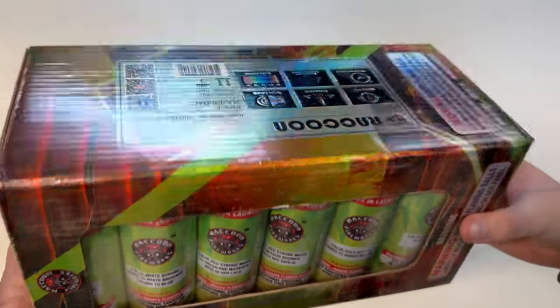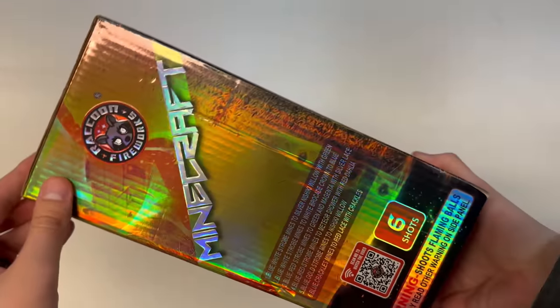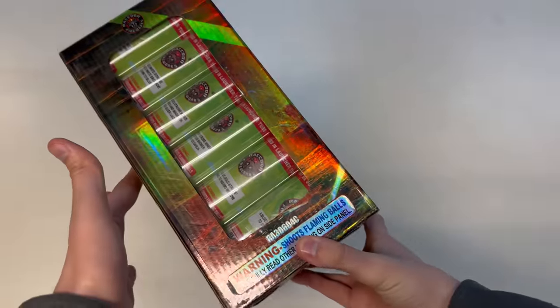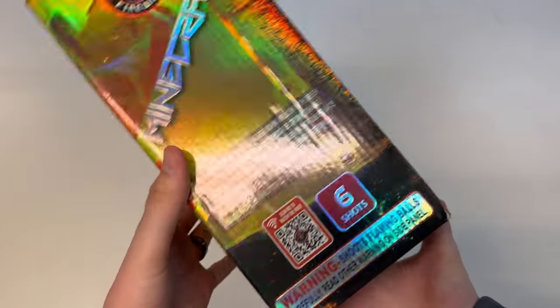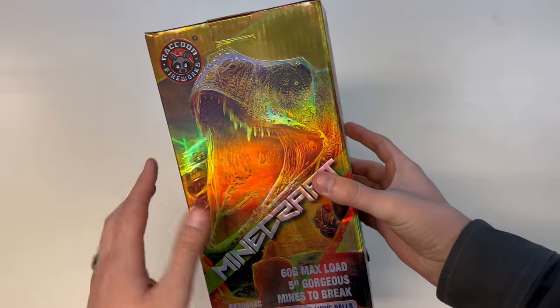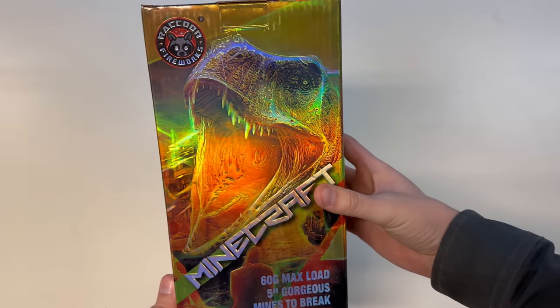Today we've got some really cool looking green canister shells by Raccoon Fireworks. These are called Minecraft, but as you can see it's on the side here, and I think this is the front of the box. This is the front of the box — that's what your graphic looks like. We've got a T-Rex there on the front, really cool looking.